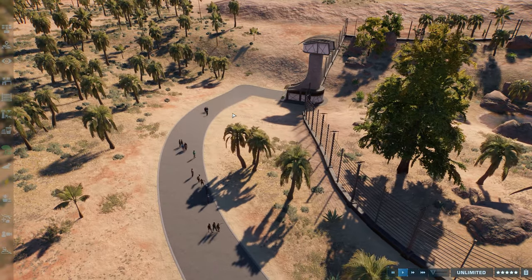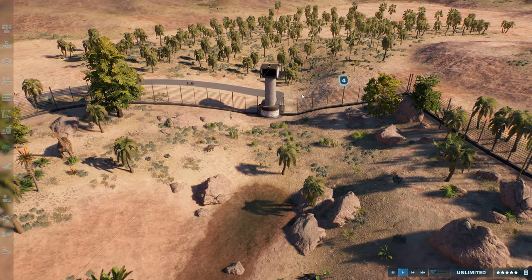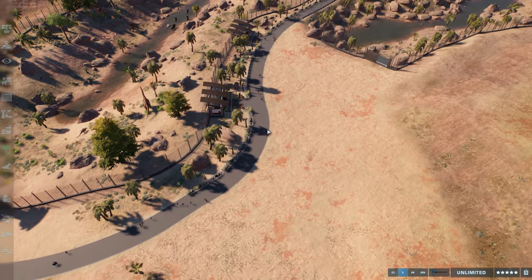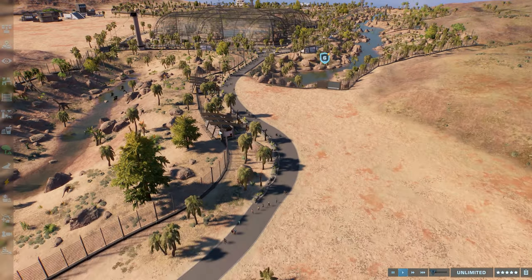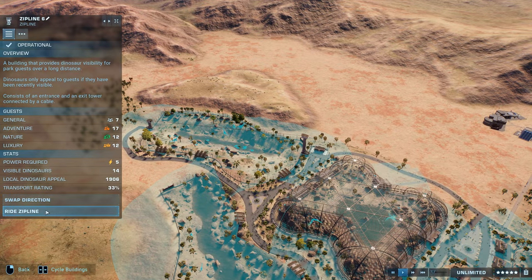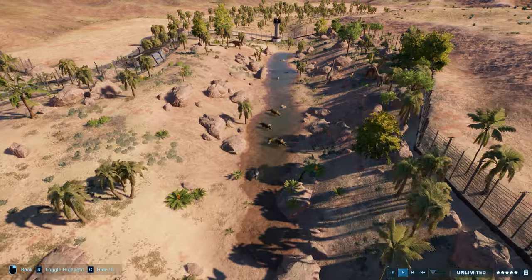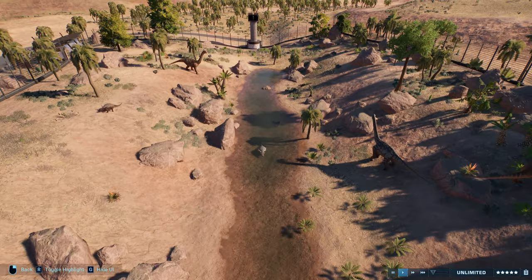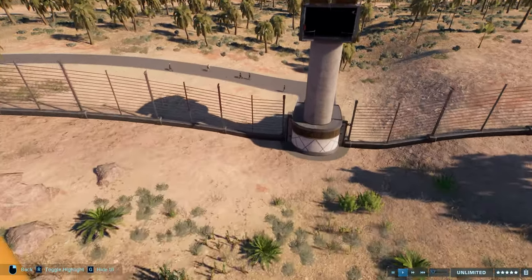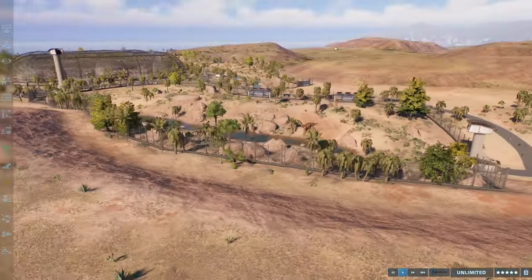There's another viewing opportunity where guests can see the dinosaurs from the path if they're near the fence. Then we have this road to the lower part of the zipline — I'm not sure it will stay this way, so I didn't decorate it. I'm thinking of making another enclosure here with some hills and something. Let's take a ride on the zipline — the view from here is really nice! It's going a bit fast but I imagine a real zipline would go fast too. Imagine when the park is finished and we'll see the guests and enclosures in the distance.